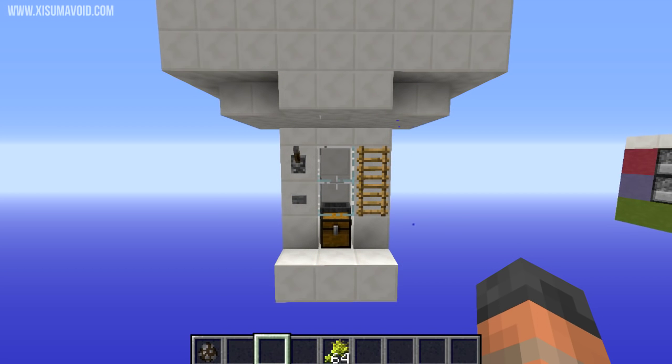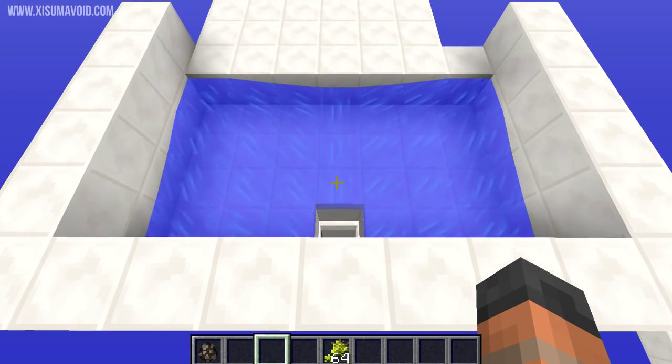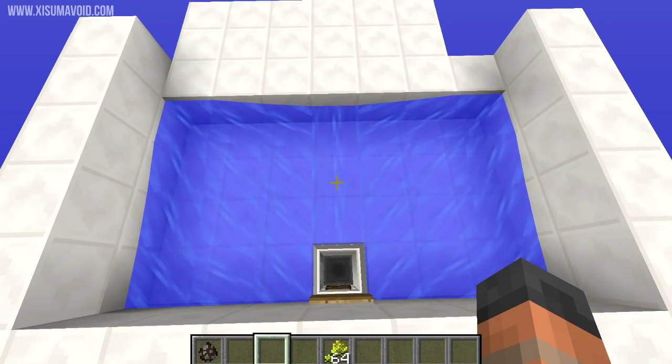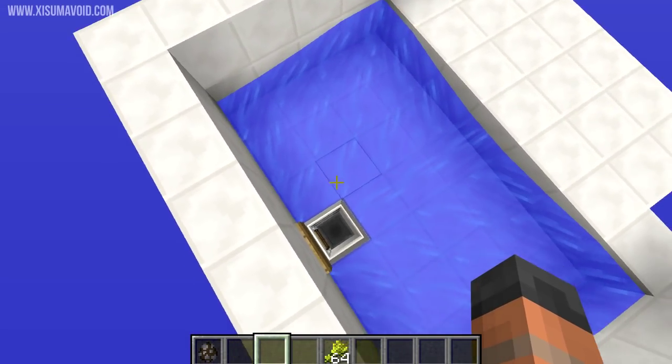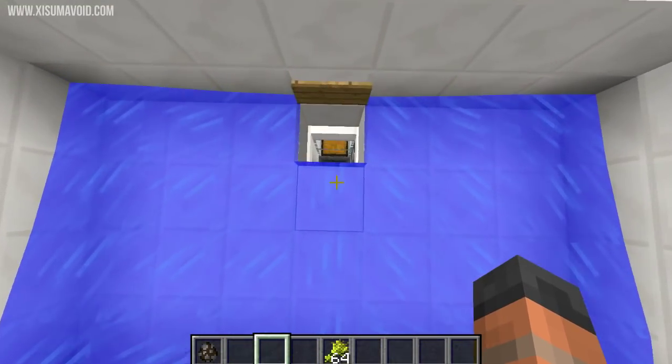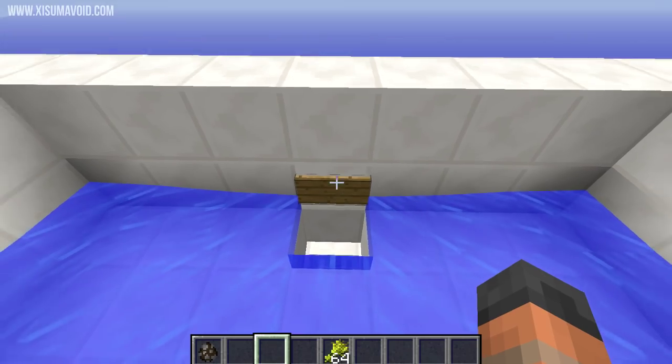With every animal farm video I've done, there's always a question: how do you get the cows into the farm? The answer is really simple — you want to build a temporary structure above it, like a water basin. You don't have to build this out of anything fancy; you'll probably use dirt so it's easy to take apart. We've got a load of water here that's going to push the cows down into the trap so they fall down into the farm. There's a sign to hold back the water.